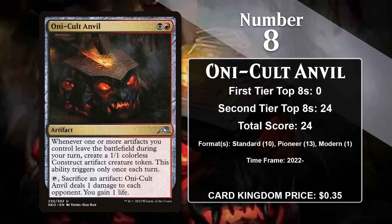At number 8, it is Oni Cult Anvil, which is the newest card to make the list. The Anvil gives you a 1/1 artifact creature token the first time an artifact you control leaves the battlefield during your turn, and it also comes with the ability to sacrifice artifacts and drain the opponent one life. To an extent the card can fuel itself, as once you get your first 1/1 token, you can just sacrifice it every turn and get a new one while draining your opponent. It also works quite well with Blood and Treasure tokens, which are plentiful in standard right now.